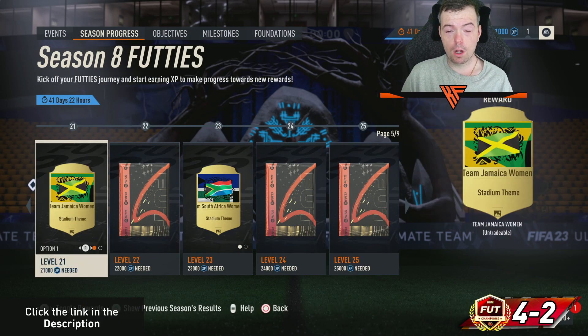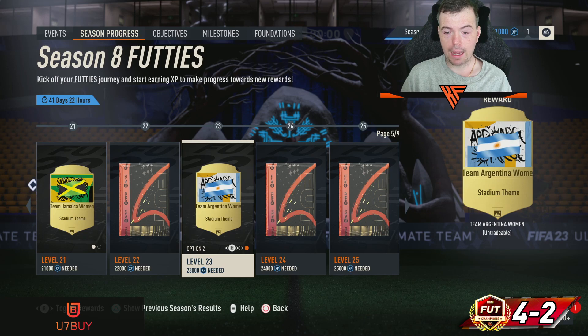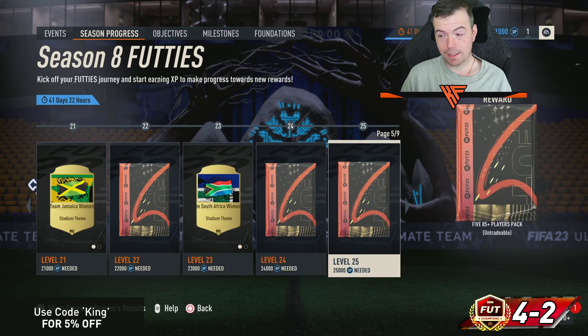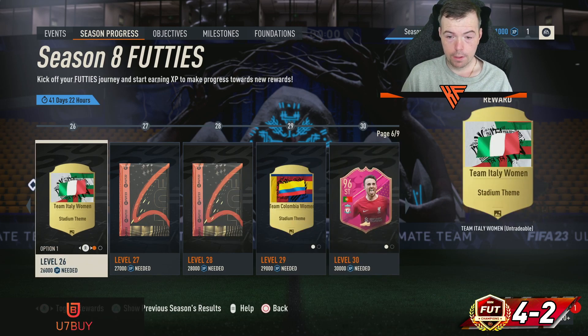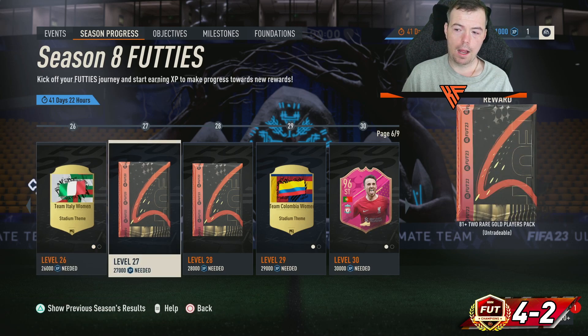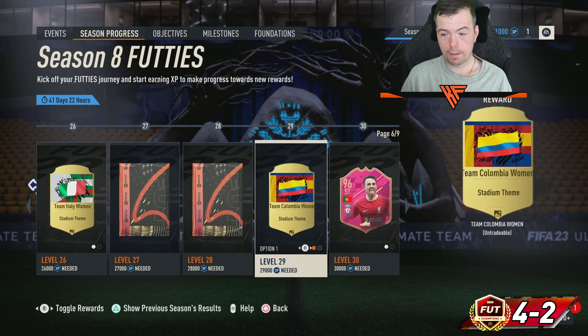Level twenty-one is Team of the Match and Team Panel. Level twenty-two is triple 84. Level twenty-three is South Africa and Argentina stadium themes. Level twenty-four is double 86. Level twenty-five is a 5x85 — no pick here. Level twenty-six is Team Italy and Team Sweden. Level twenty-seven is double 81. Level twenty-eight is 10x82.